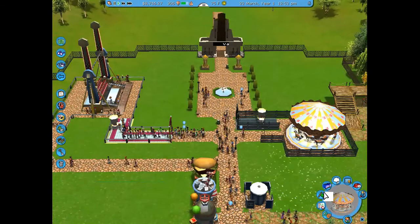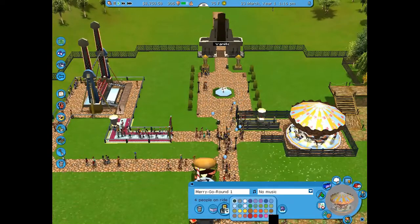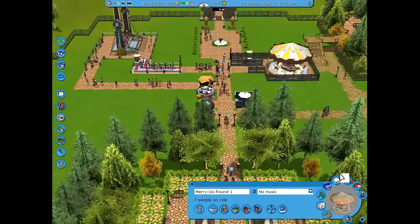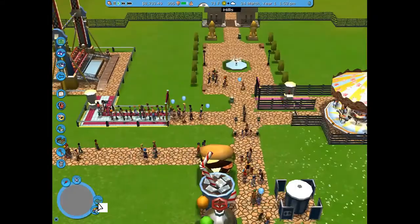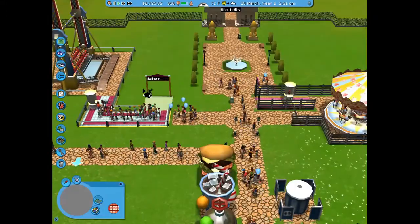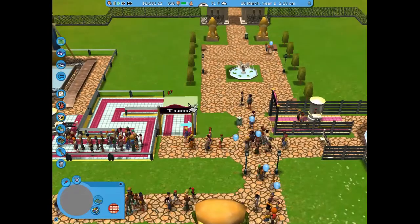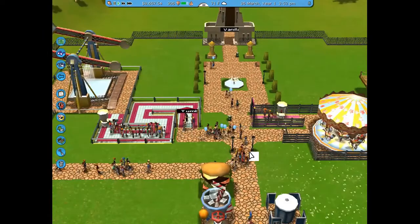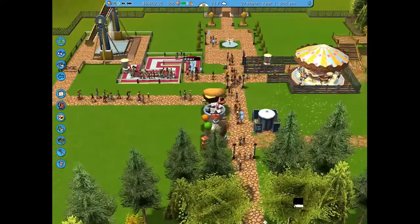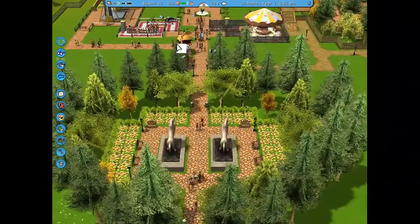I added a fence around the merry-go-round. You can change the fence style, which I never really did before this game — now each new ride gets a new fence style. The queue for the top spin was getting too long, so I decided to extend it a little so it wouldn't drag out into the walkway.